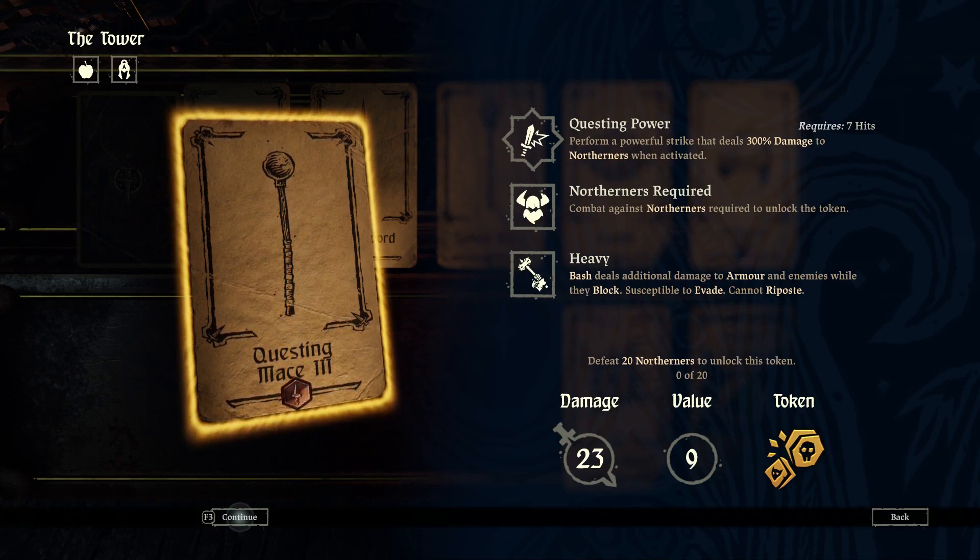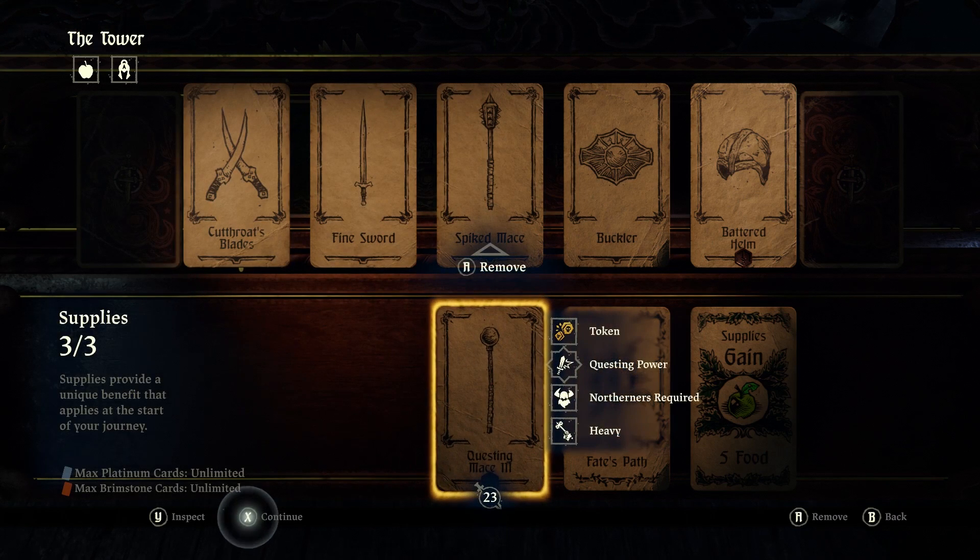May come as a huge surprise to you, but this next one is another kill quest. Questing Mace 3 is defeat 20 northerners to unlock this token. I've also noticed that the questing power is actually specific to the type — so last time it was corrupted, so the powerful strike did I think it was like 69 damage to corrupted, which is pretty nice. So this time it is northerners. It's just a kill quest, so I'm going to go fight me some northerners and see what the next one looks like.